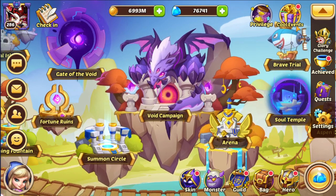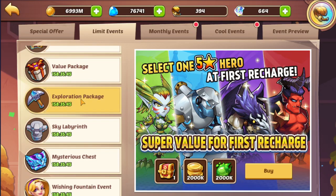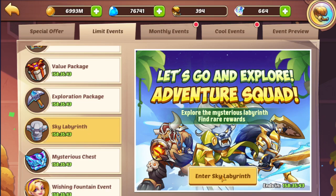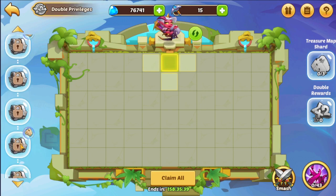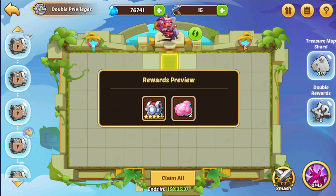Hello everybody. Today we'll be checking out the weekly events and how to do them. First of all we have the Sky Labyrinth. As always, we want to get to the 6th chest here, which is a 5 star selection chest.